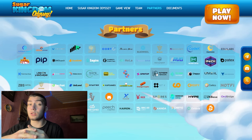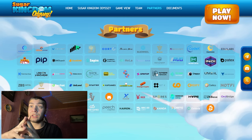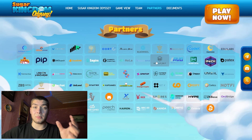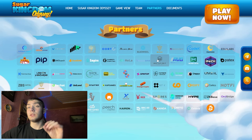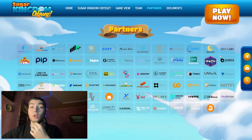Their entire team is doxxed and they have members from Decentraland, Sandbox, and Gearbox. They have more than 20 leading venture capital investors and backers that are trusted launchers — some of the best launchers in the ecosystem — and the biggest projects will be listed on their platform. Here you can see their partners, one of the best on the market.